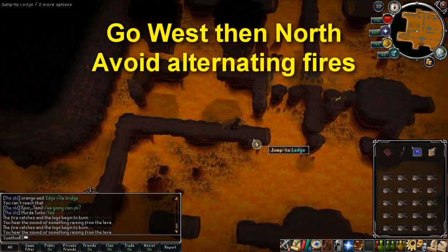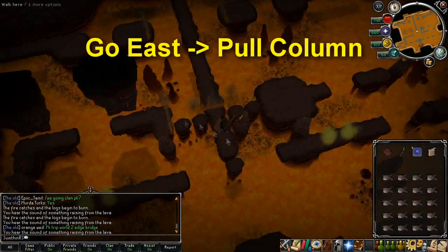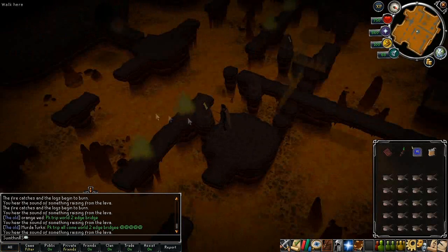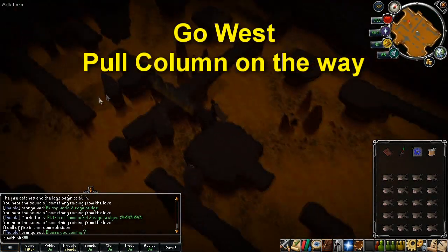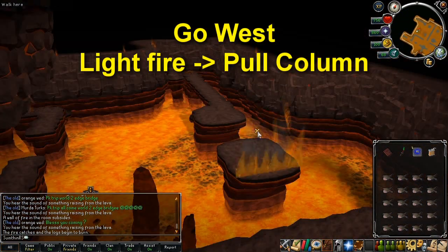Head back round west and then proceed north east avoiding the fires. Watch the pattern of the fires before running through if you're low on food, otherwise just run through. Jump to the pillar then pull the column slightly to the north, head east and pull the next column next to the one you just pulled. Jump to the pillar to the east and pull the column, then head all the way west while pulling the column on the way that you haven't pulled yet. Jump across the ledge to the west, light the fire and push the column.